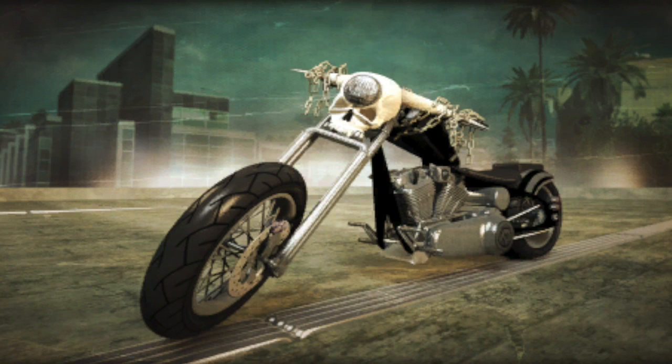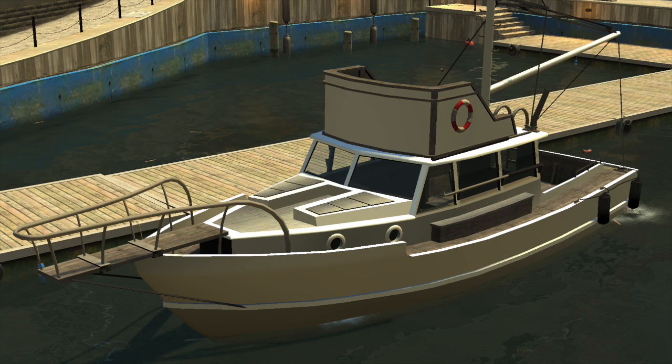After that we have this unknown skull motorcycle, which can be found in some of the manuals in the office of Beeker's Garage in Paleto Bay. It seems to be a modified Hexer and is represented similarly to the Sanctus, which is a vehicle we got in-game. Our final vehicle today is the Reefer, a civilian shipping fishing vessel featured in Grand Theft Auto 4. This boat is really unique — it has a diving board on the front. It's just a really fun vehicle that would have been awesome to see in GTA 5.